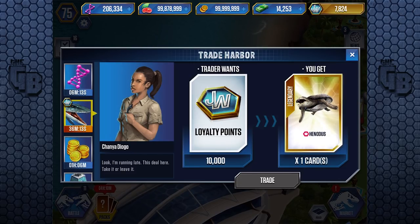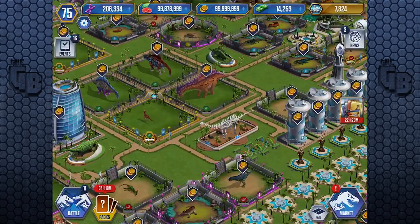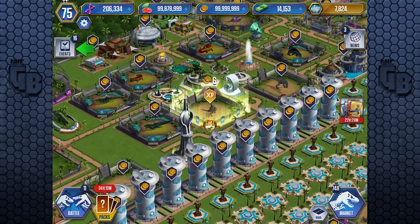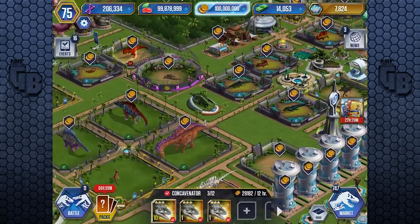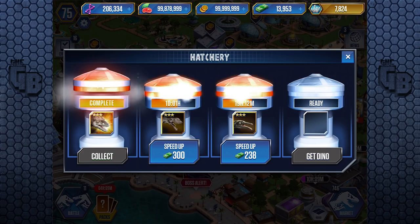If Ludia want to make this more appealing, they need to turn that down by a lot. It should be 10,000 loyalty points for a pack - that way you get all the same things as well as VIP points on top, and you're guaranteed the item. The item alone is not worth it. And there's my rant. Also, I would love to be able to sell duplicate VIP creatures for VIP points, but you can only sell them for DNA - that's something I'd love to see added to the game.